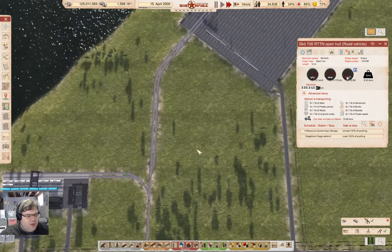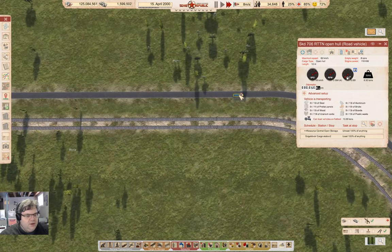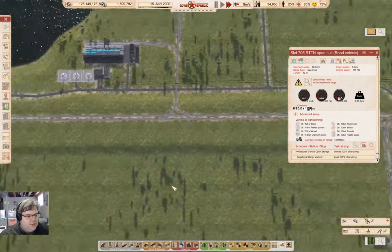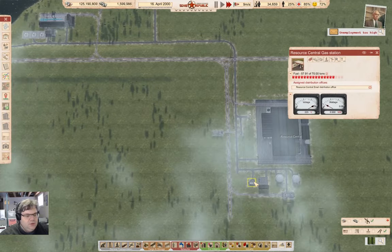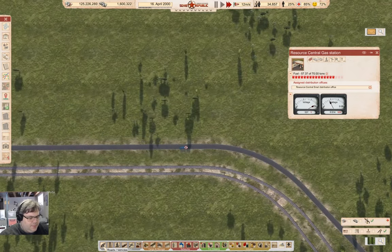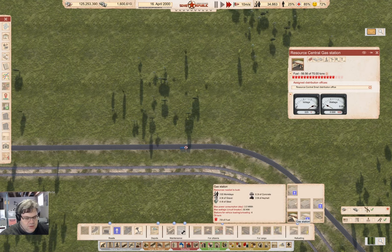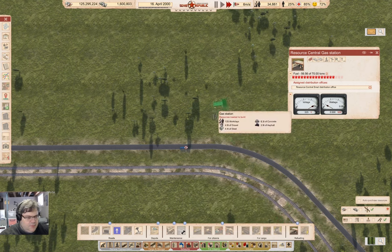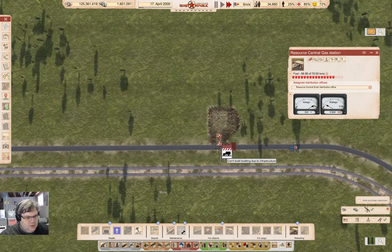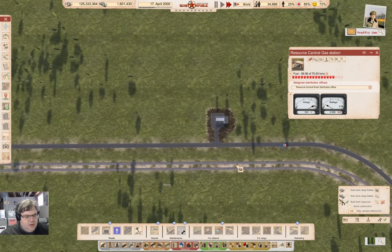We'll go up here, do nothing, come back, and all of the trucks will charge back — but you're out of gas. We have a gas station over here, but I think I need more gas stations. We'll put a gas station right here and build it.